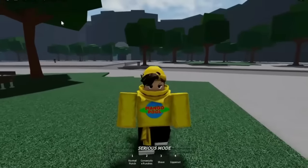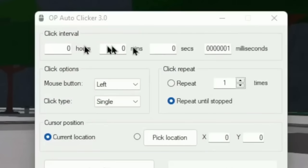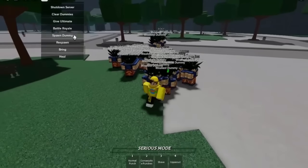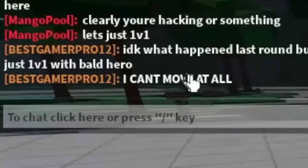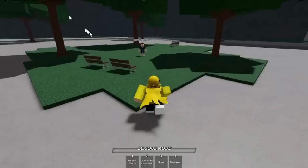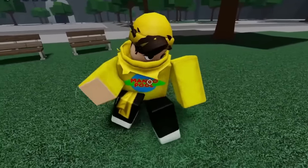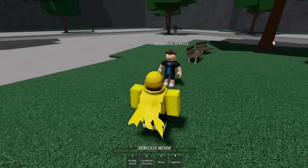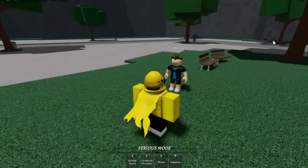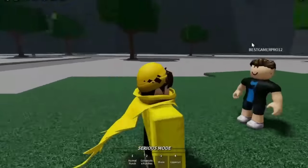First I'm going to use the spawn dummy command with my auto clicker to spawn an entire army of dummies and lag the server. He can't move at all. I give myself instant ultimate, activate Serious Mode, do Serious Punch — and he's dead. He messages me to call on Discord right now. I call him and he joins immediately, yelling. This guy is just yelling and promoting his YouTube channel.